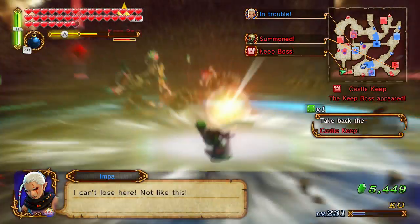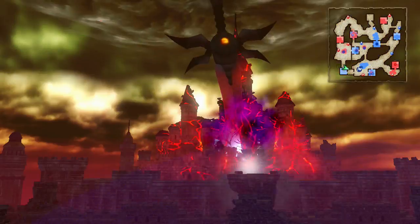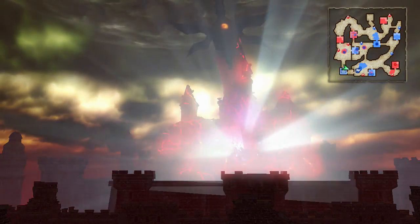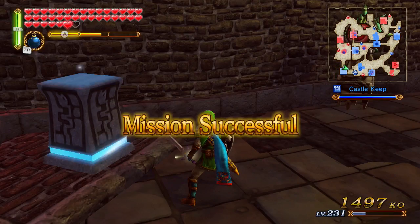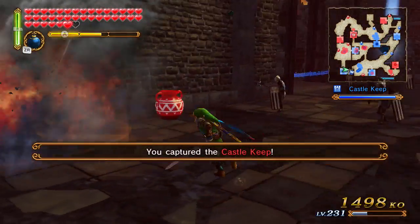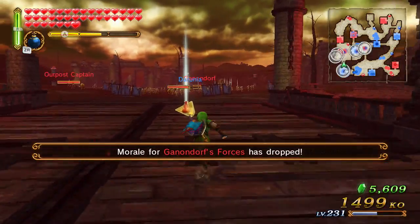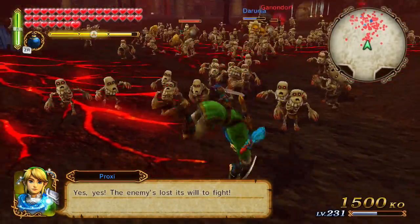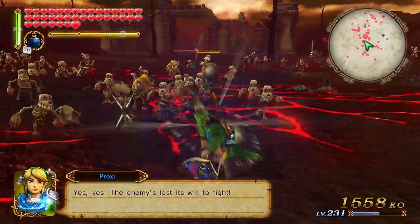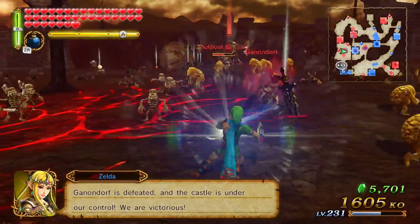Impa? Not now, I'm busy. Anyway, now we lift the giant sword out magically - yay! Take that, Ganon! Victory is ours, pretty much. Yay, we are winning! Everything's okay - yay, everything's okay! We are victorious - 100%.